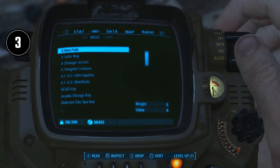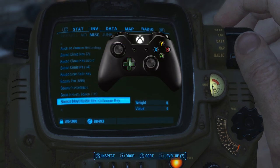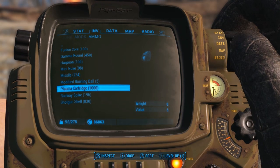Tip number three. I also mentioned in that video how you can speed up the menu selection by holding the arrow on the D-pad as well as the bumper. Well, it turns out holding the trigger will speed it up as well.